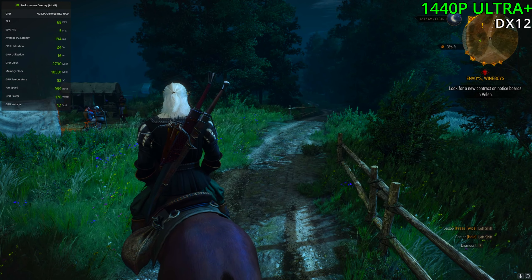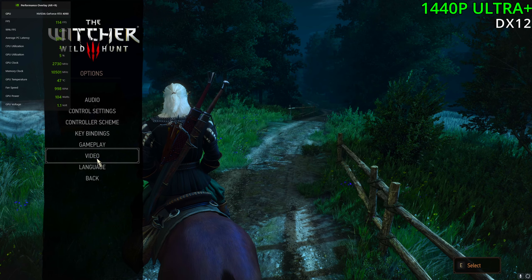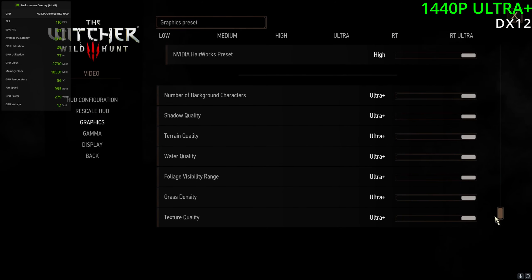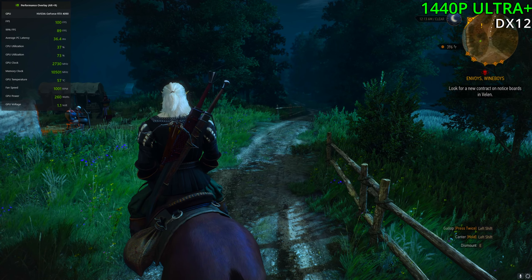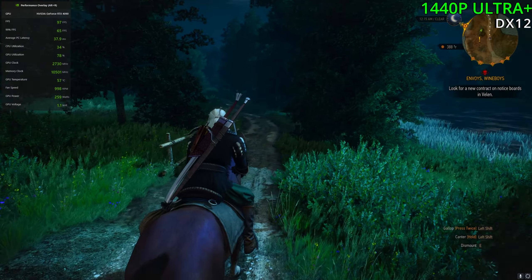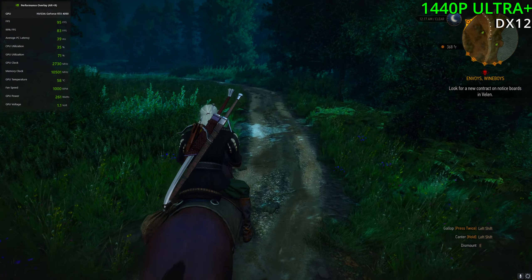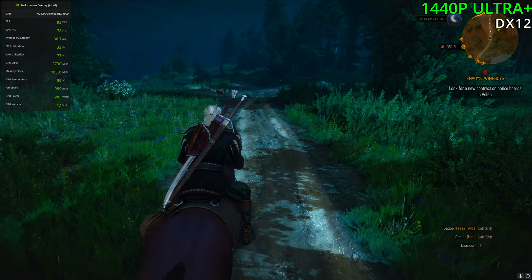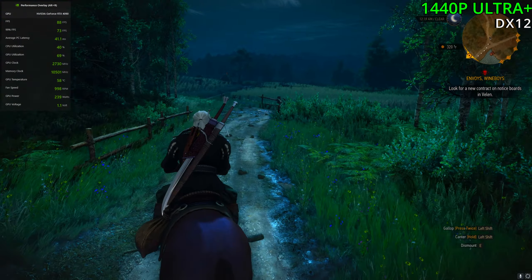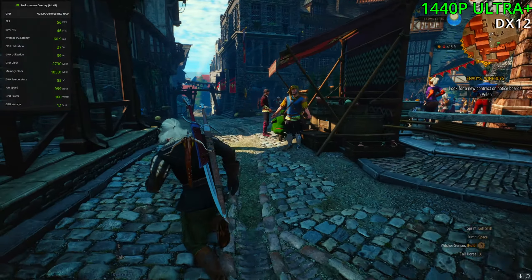After a quick restart, I'm using DirectX 12 now, still playing the game at the Ultra Plus settings. FPS is already far lower, sitting at 100 FPS instead of 180 to 200. This is not really running as well as DirectX 11, unfortunately. But if you want to use ray tracing or DLSS, then you're kind of forced into using DirectX 12. Skipping to Novigrad — we're getting around 110 to 130 FPS with some dips into the 80s. So 50 FPS with DirectX 12 versus around 100 FPS with DirectX 11 — twice the performance pretty much. This doesn't really seem right.